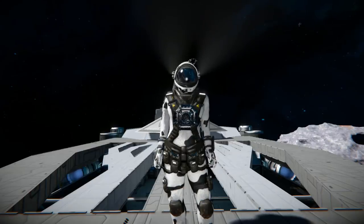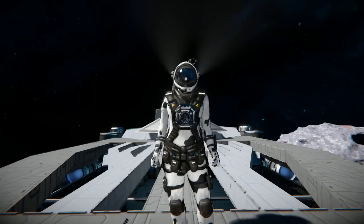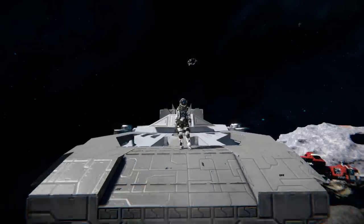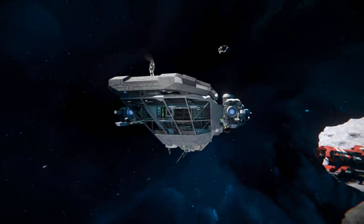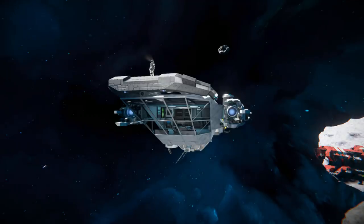Hello and welcome back to another Space Engineers Showcase video. Today I'm once again taking a look at one of your designs linked in the comments section. We're looking at something very risky that could anger Lord Clang and destroy this ship — the small starship Sturgeon, which uses both large and small blocks connected by a rotor with a small head, which is quite a dangerous thing to do with a ship.